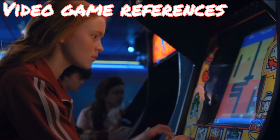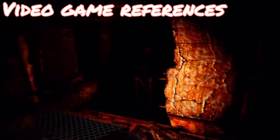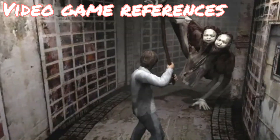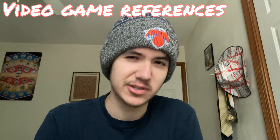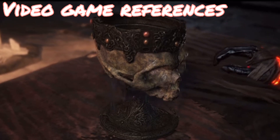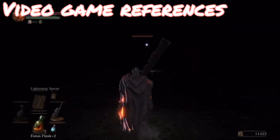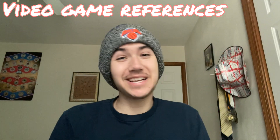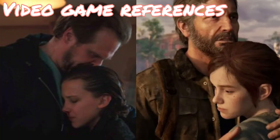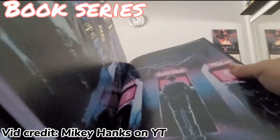Video game references: there are quite a few video game inspirations used by the Duffer Brothers for Stranger Things. Silent Hill is one of the biggest — it has a shadow world that mirrors the real world in a much darker version, and the monsters could easily pass off as Stranger Things creatures. Dark Souls was another inspiration: the Duffer Brothers want you to feel on edge and uncomfortable in the upside down, just like dark souls gives you a sense of uncertainty about what's about to happen. They also loved the storytelling in The Last of Us, possibly with a parallel between Hopper and Eleven and Joel and Ellie.